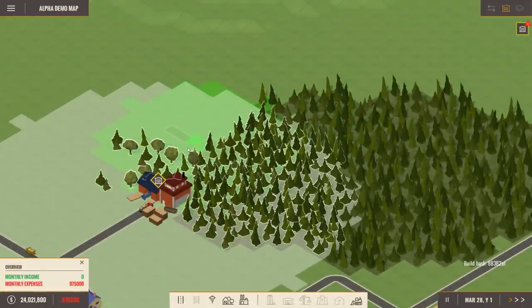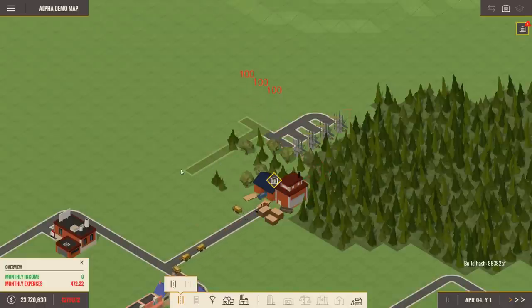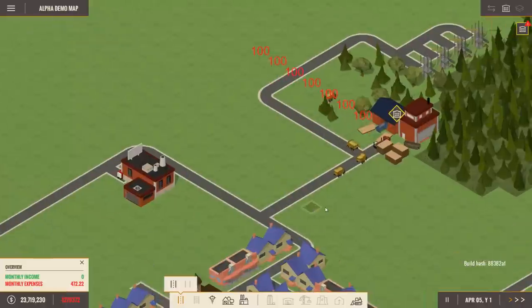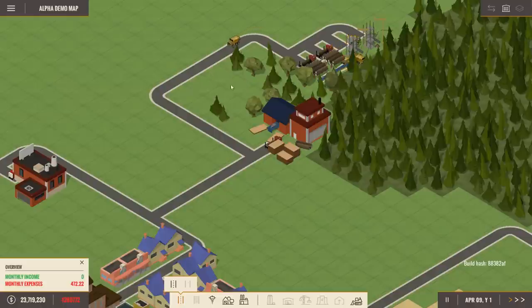We can harvest a ton of wood by placing a few harvesters — they can be placed close together. I'm going through the forest here. The trucks are going off-road — I guess that's the shortest path but it doesn't really matter right now. They're gonna bring everything back to the lumber yard.